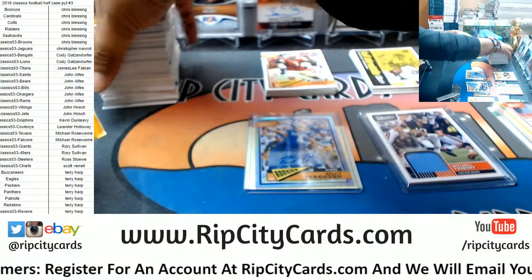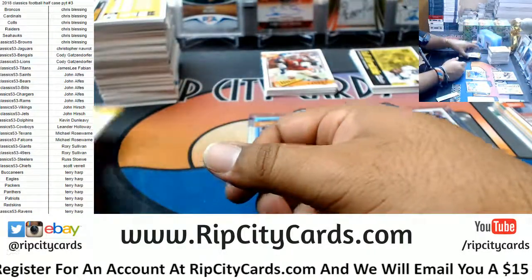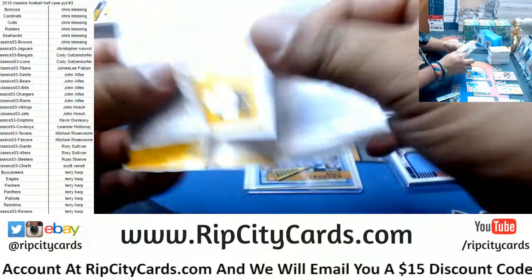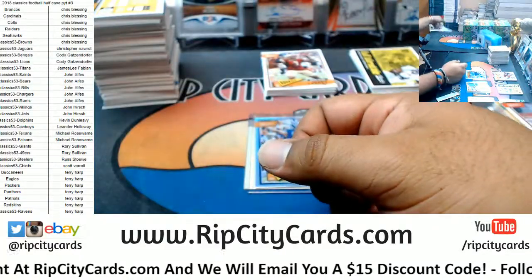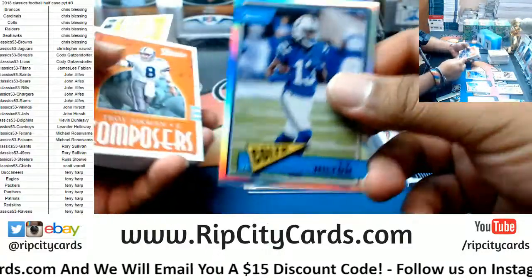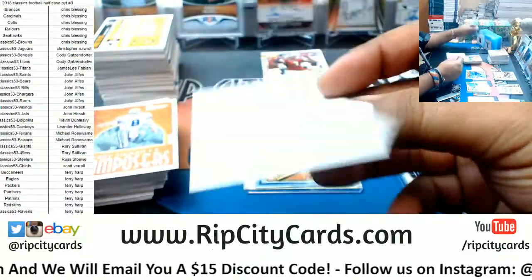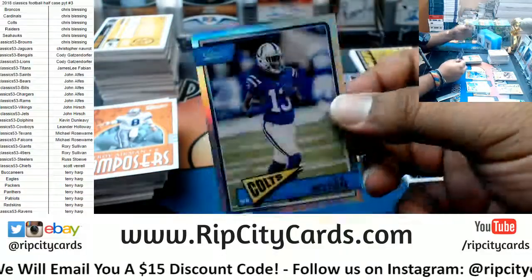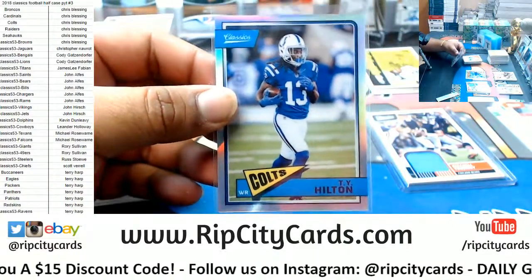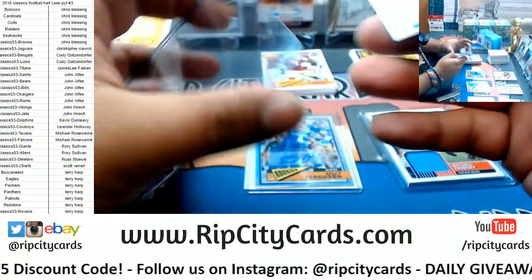Yoan Moncada with the White Sox. All right, this is box two here. T.Y. Hilton of the Colts — that's a refractor blank back short print to 35. That's nice.